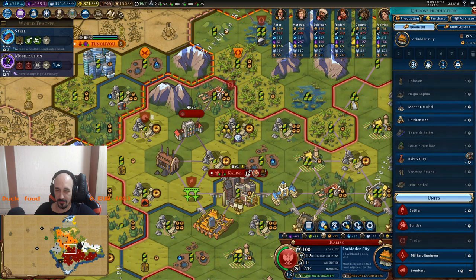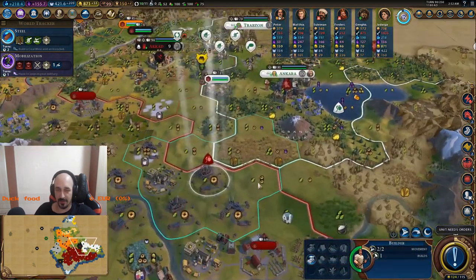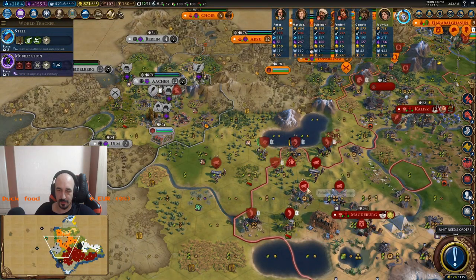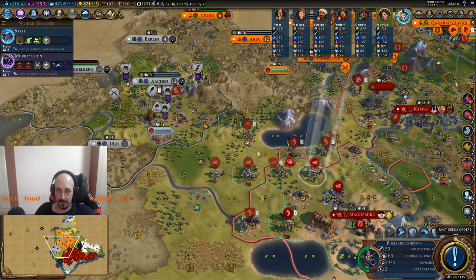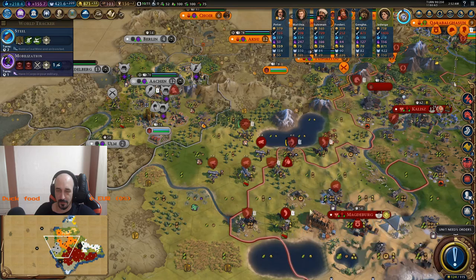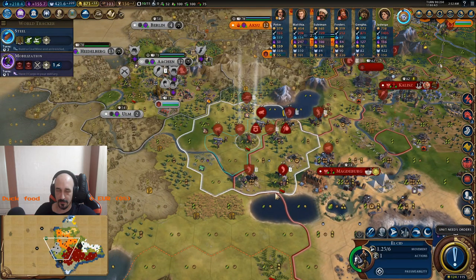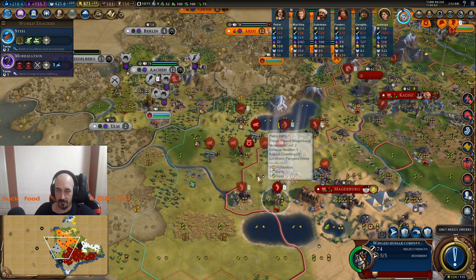It's a 100 reduction city. He probably pillaged it. I think I can move forward with these things, with the bombards.